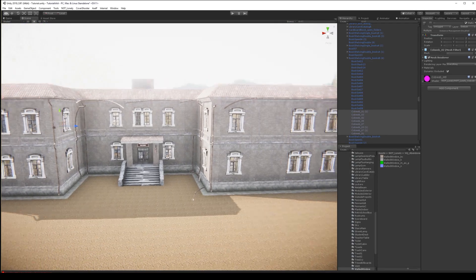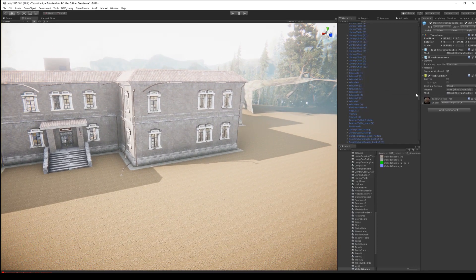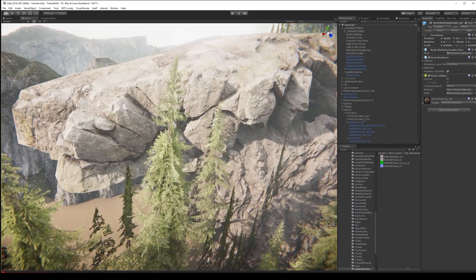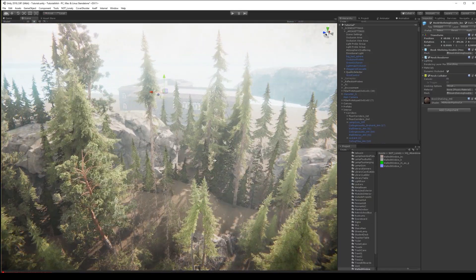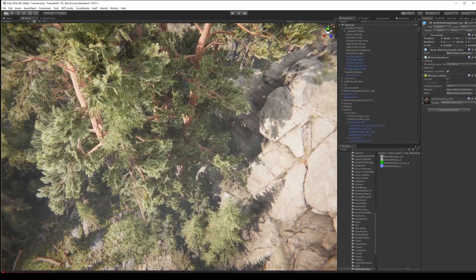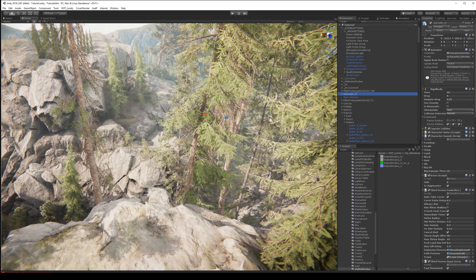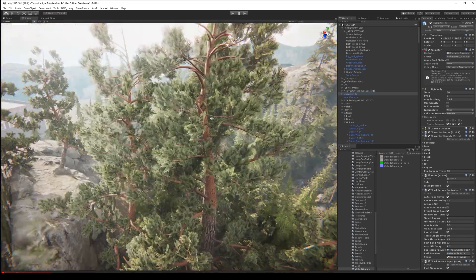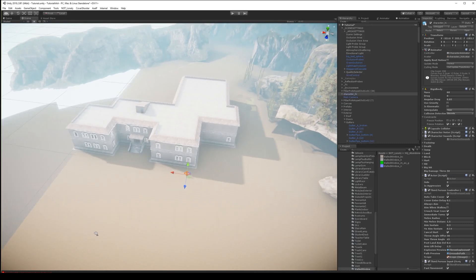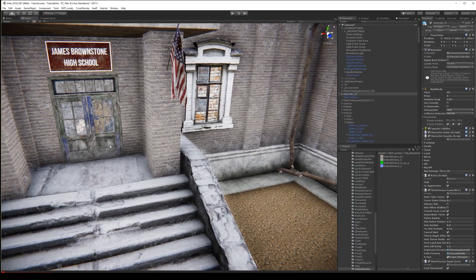Let's try to play inside the school and see if it's working or not. Maybe we need to make wider spaces. I'm going to drag my character to the school — I think I need to open the door.